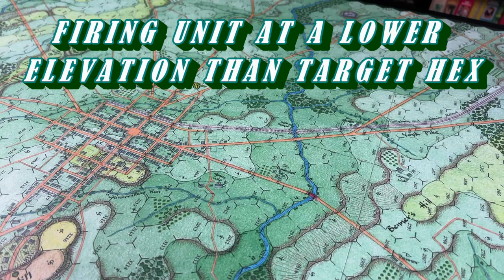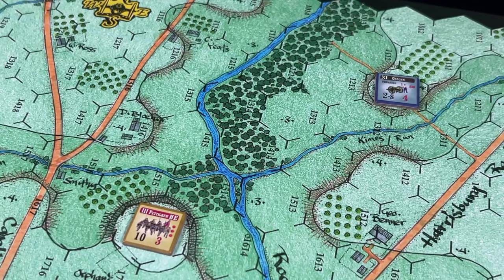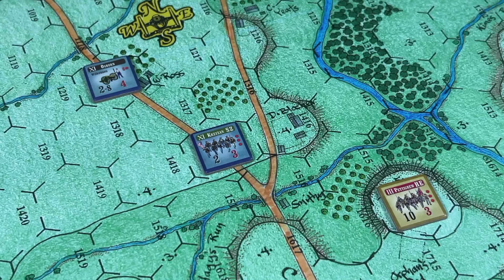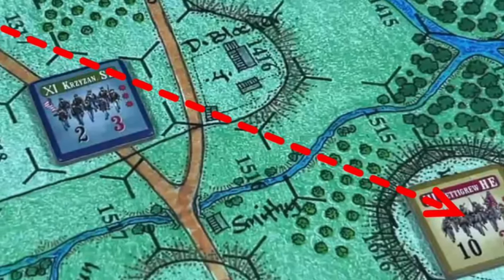Now let's look at situations where the firing unit is at a lower elevation than the target hex. Intervening towns, woods, and units that are lower than both the firing hex and target hex, or lower than just the target hex, will obscure the line of sight. A Union artillery unit firing from hex 1212 to 1615 would be obscured by intervening woods hexes because they are lower than both the firer and target. Firing from hex 1218 to 1615, a unit in hex 1417 at the same level as the firing unit would obscure line of sight because it is lower than the target hex.